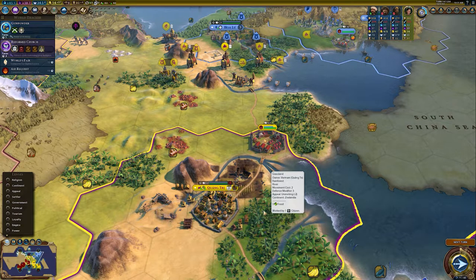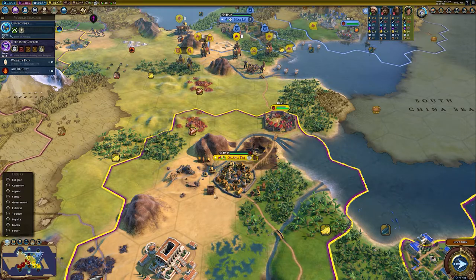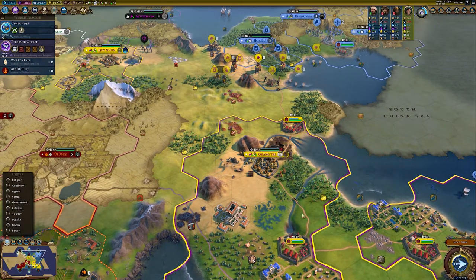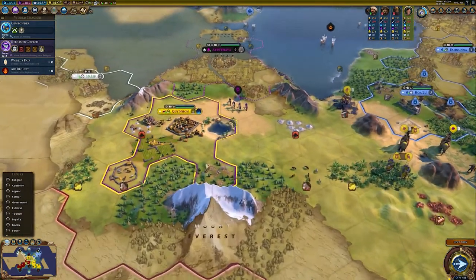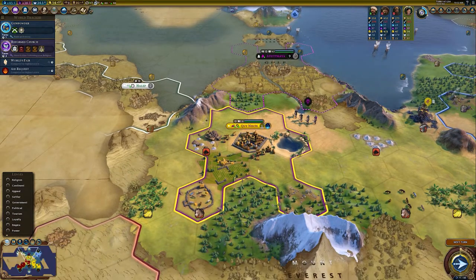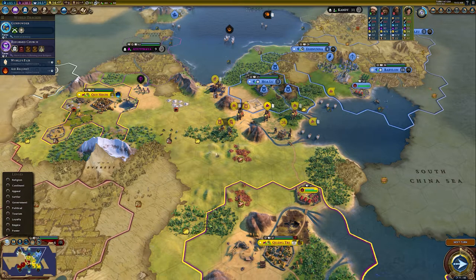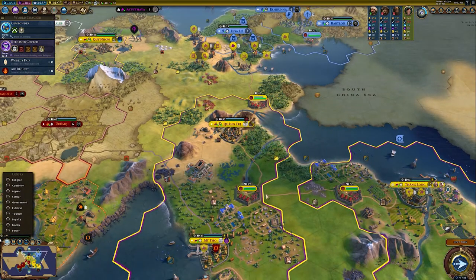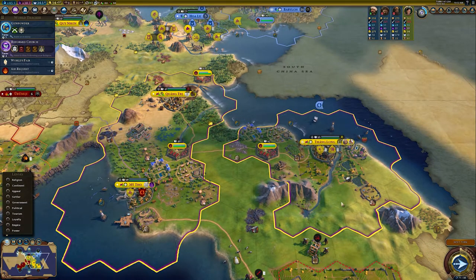As your cities develop, housing is mostly more dependent on tile improvements, buildings, and districts rather than fresh water itself. If you're settling a city later in the game, you can afford to take some risks and settle cities without a lot of water. You could settle on a hill, get some production, connect to resources, and build an aqueduct. As you move through the game, you'll be reliant more on things you build within a city rather than the geography around you.